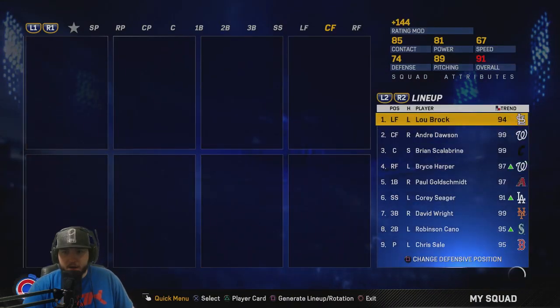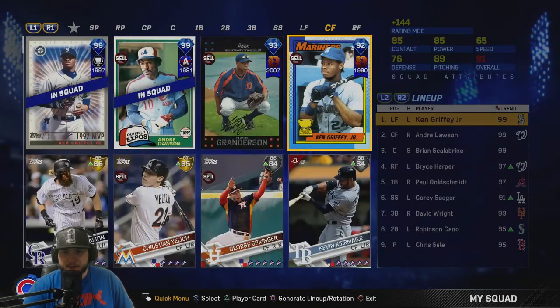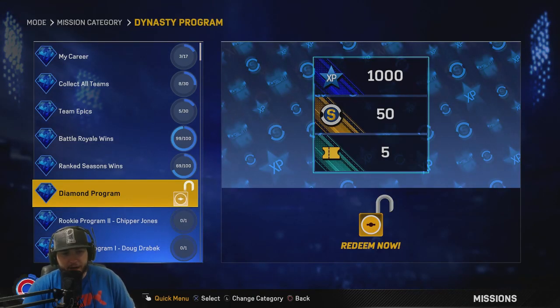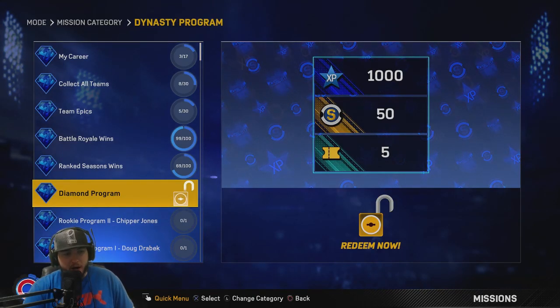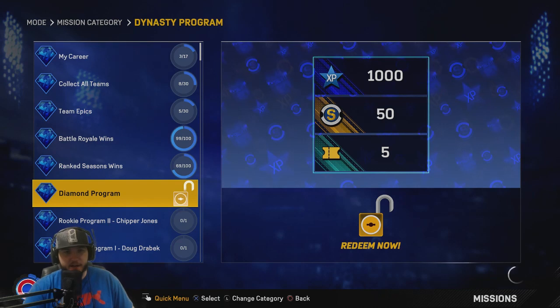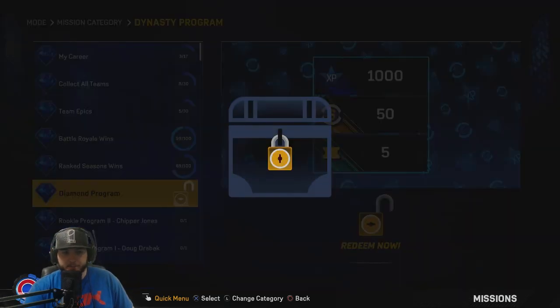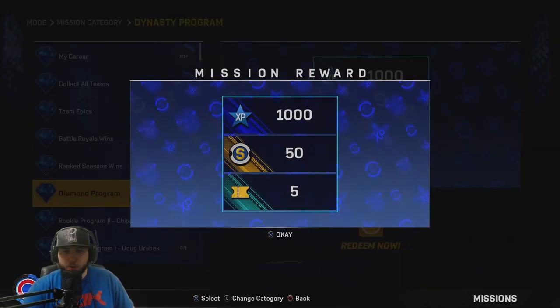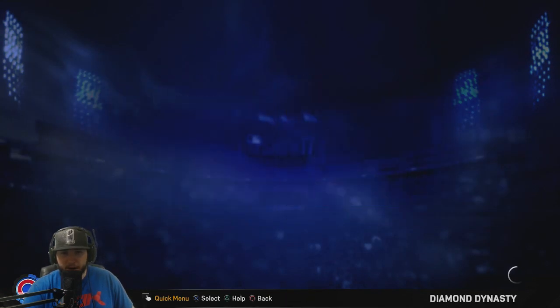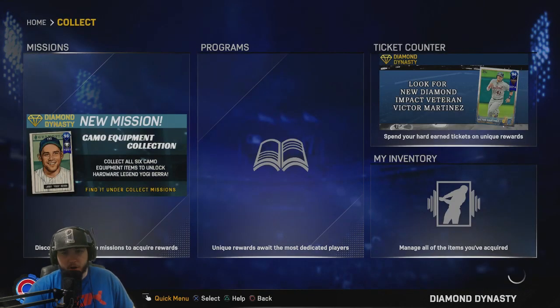We're gonna add him in left field, and toss him in center field also. With completing Ken Griffey, you get the diamond program unlocked, which has a decent chunk of percentage for the dynasty program. We'll redeem that real quick and we get one player — right now super close to another.